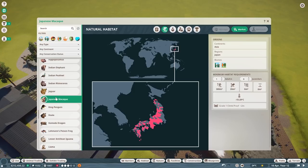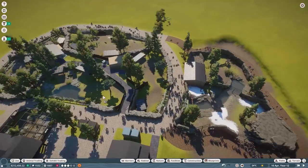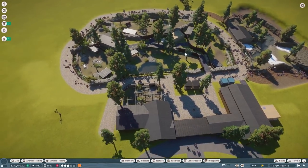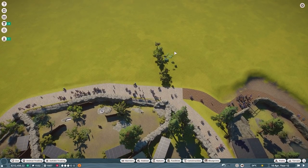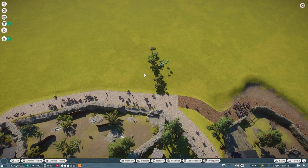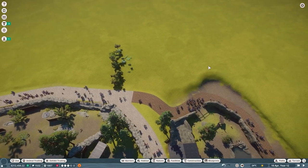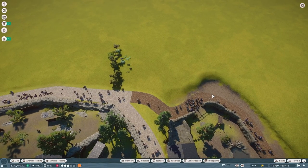I don't think I've ever built for Japanese macaques. Let's go ahead and do that. We can put them branching off this way, maybe start a backstage building over here that branches off into the Japanese macaques and maybe some other primate. Then we can kind of branch off this way along the edge of this wall, make some rocks, and everything.